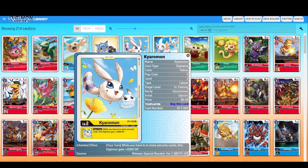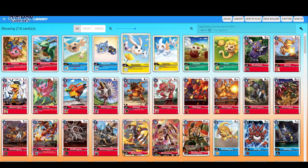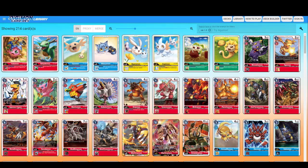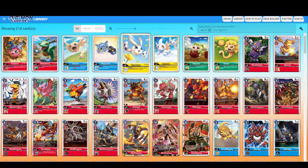Next we go into the yellow DigiEggs. We have Acaramon — while you have six or more security cards, this Digimon gets plus 2000 DP. Yellow uses a strategy called recovery where you always recover cards in your security, so you'll most probably always try to have six security cards. The next one is Kupimon — when attacking, if you have five or more security cards, trigger: draw one card. Six and five are considered a little high; if it were three or four it would be better, but draw one is really good, so you might be using Kupimon and even Acaramon.